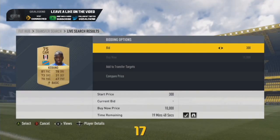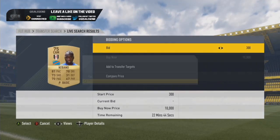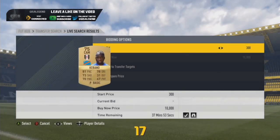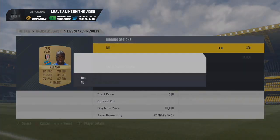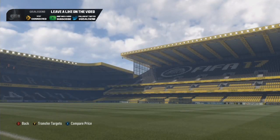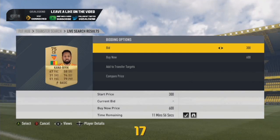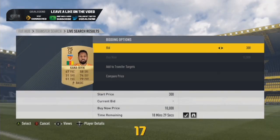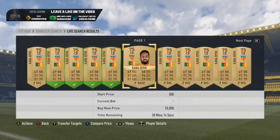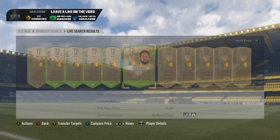With DR Congo — Democratic Republic of Congo — Cabano is the only 75 non-rare you can buy, and he does sell for about 400, so it's handy. Cameroon — plenty of options there. You've got Kanabiak, he is the only non-rare, but he sells quite readily for 400–500 coins, which is quite handy.